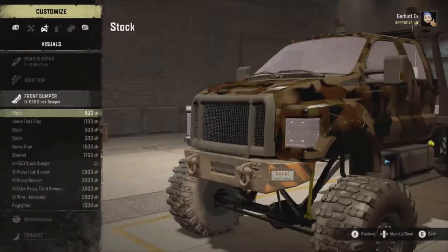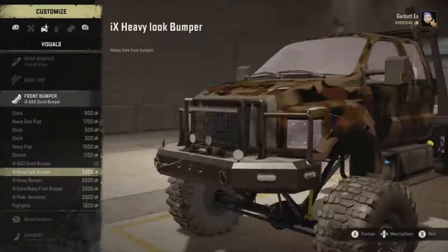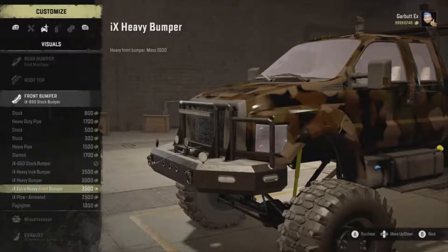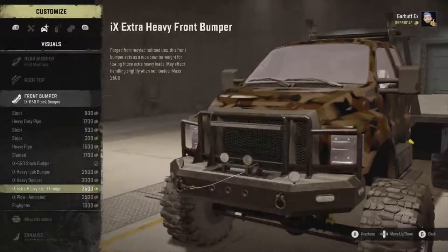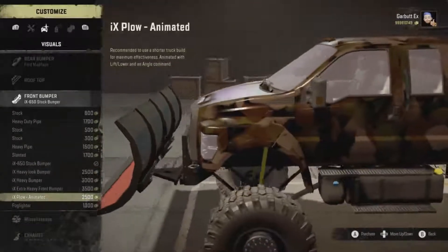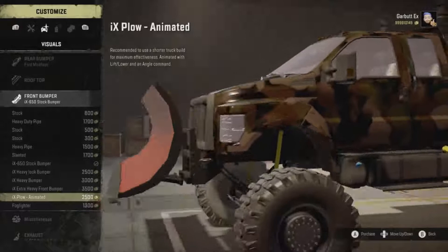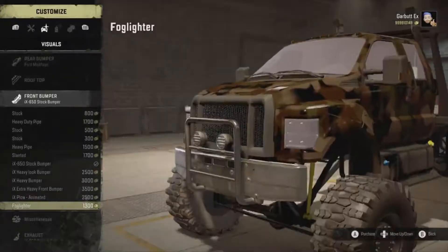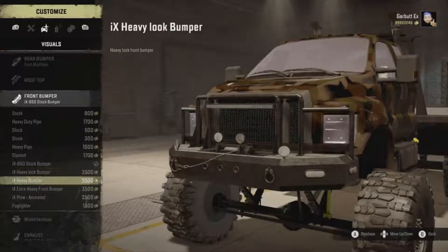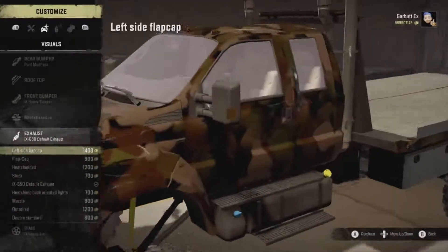For the front bumper we can get heavy pipe, stock heavy pipe slanted, stock bumper, heavy look bumper, and a heavy bumper with a mass of a thousand. There's also an extremely heavy front bumper at two and a half thousand — it's an animated plow with lift, lower, and angle commands. I'm going to go with the heavy look bumper.